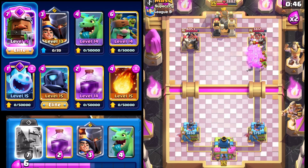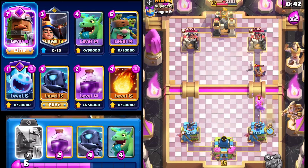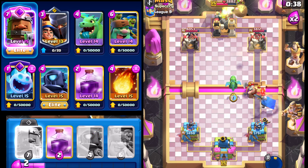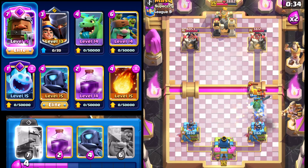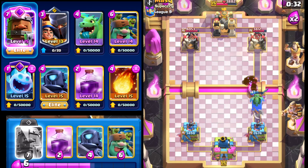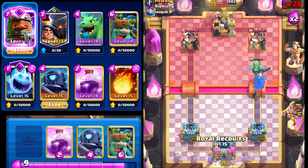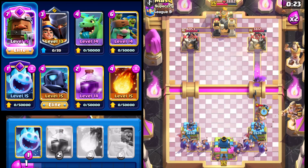We're going to go with Goblin Giant here, pull everything back, go with ice spirit, and then go with Fireball — we should be okay. Oh wow, almost perfectly timed. That would have finished up the rest of the goblins. We're going with Little Prince right here, then Little Prince ability, then Baby Dragon. Forcing out the rocket — I think we should be okay. Baby Dragon takes forever to finish out the Executioner, which is pretty bad for us. Cycling Royal Recruits back.